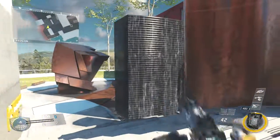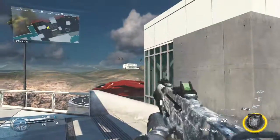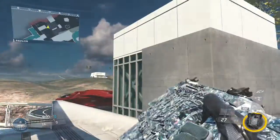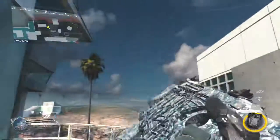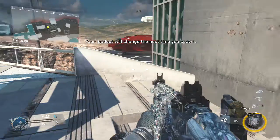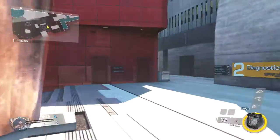And here we have the Karma 45. Let me step in the sun with this. Man, that looks gorgeous. It looks pretty dang good, to be honest. It might not just look that good on the E-Rad and the longbow. But here is the diamond camo for SMGs.